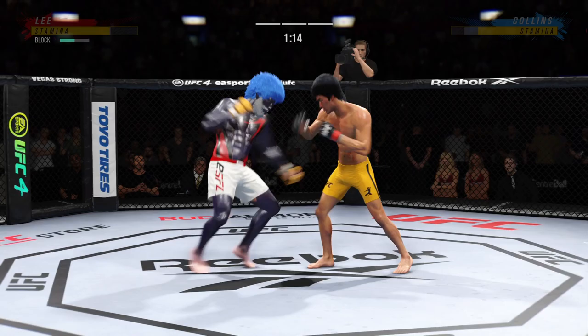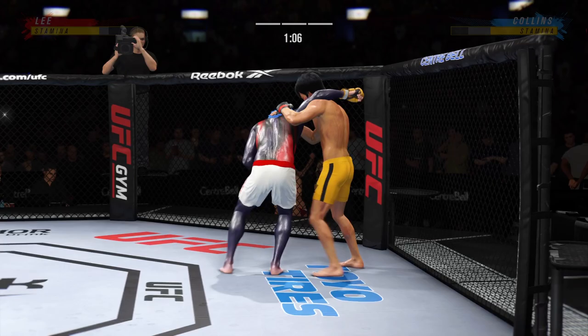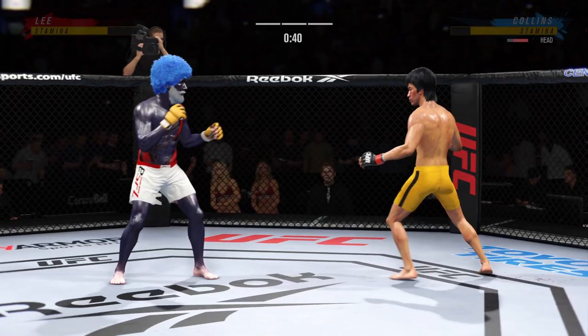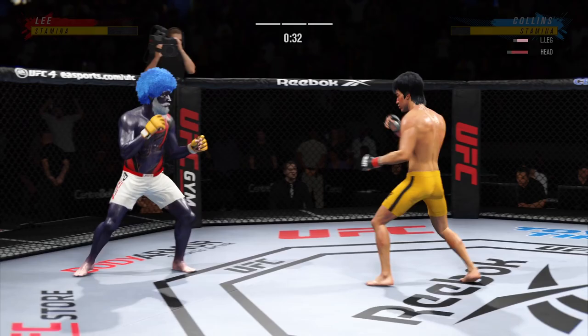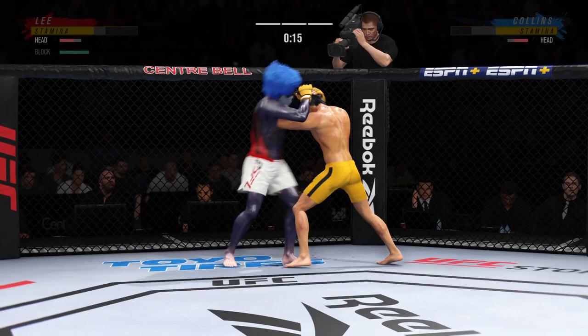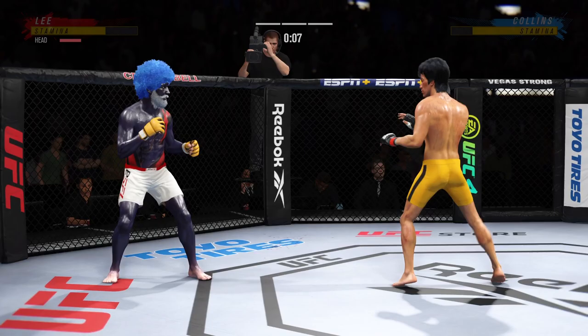Good job defensively there to block the strike by Lee. Stuffs the takedown, no problem. Right hand upstairs. Lee's nose is cut and it is bleeding. Good punch. Visibly limping here. Blocks the shot — it's such a fast leg kick. He's grabbing the back of the head, pulling forward and landing those beautiful punches. Really has got his opponent on notice here.